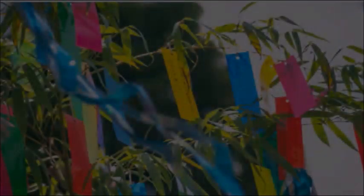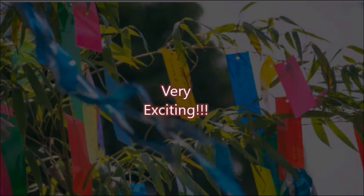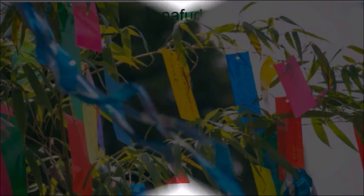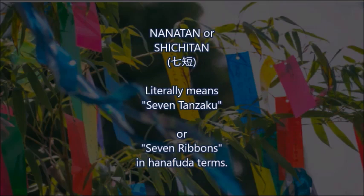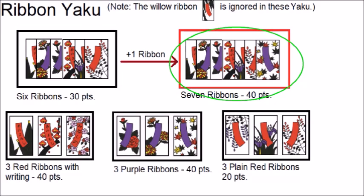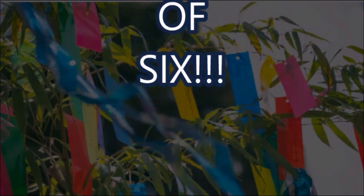And that was Rokutan. It is very simple — I'm surprised that not many people play it. It is very suitable for beginners who are tired of playing Bakapana, and it feels very exciting every time a player is close to obtaining 6 ribbons. There is also a very similar variant called Nanatan. Nanatan or Shichitan literally means 7 Tanzaku or 7 Ribbons — another Yaku from Hana-awase. It's the same game except you collect 7 ribbons instead of 6. So rather than explaining the game, let's just talk about the variations we can apply instead.